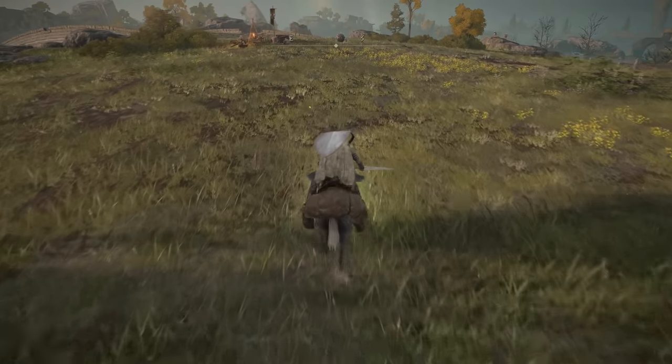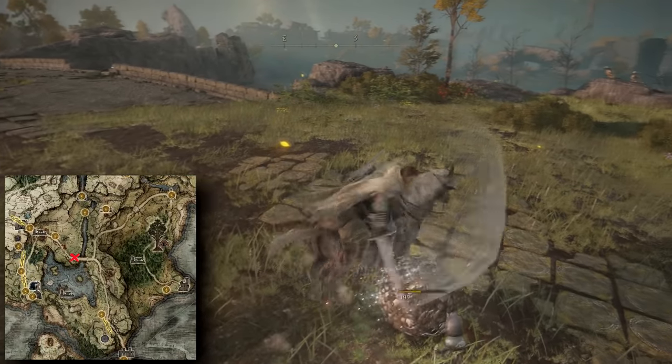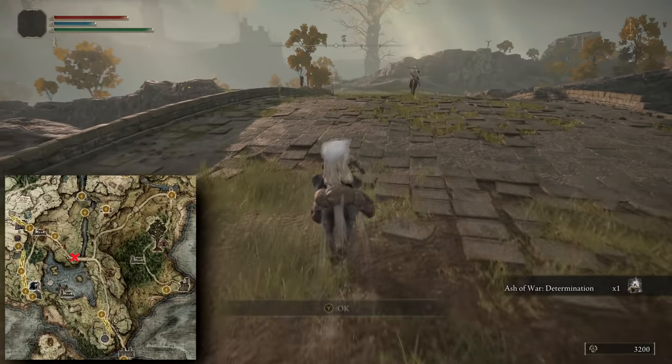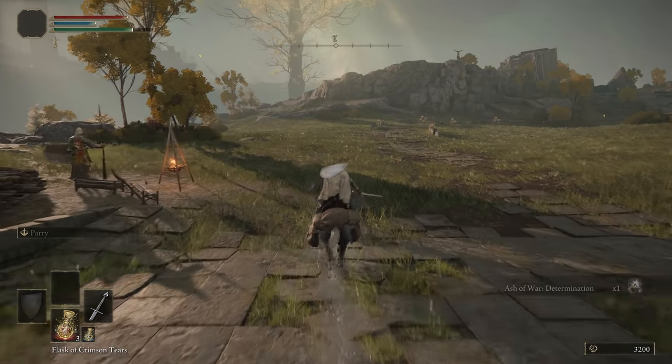After this, head east along the path from the Gateside Ruins until you come across this bridge and this beetle. This beetle drops the Ash of War: Determination, which is a powerful Ash of War that can be used on a variety of weapons from the very beginning of the game.